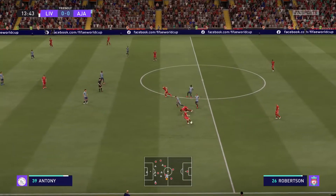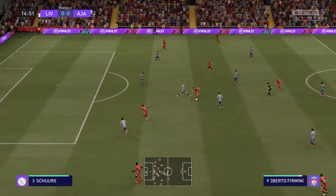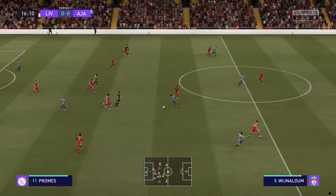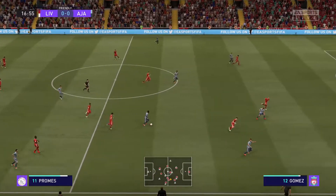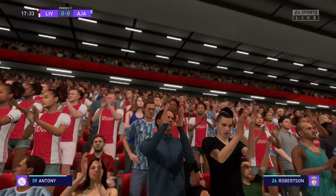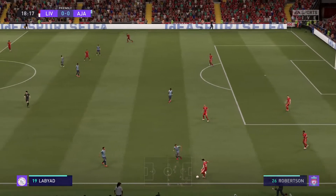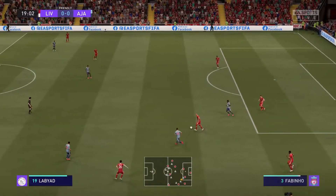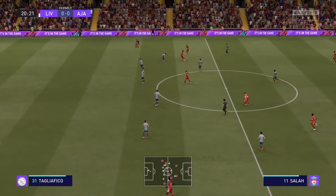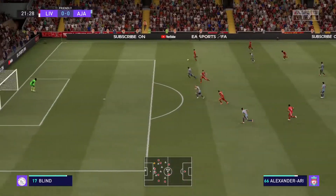Wijnaldum. It's with Roberto Firmino — Firmino wanted to keep it but couldn't. It is to be a throw-in. Andrew Robertson. Wijnaldum now. Salah. Alexander-Arnold. And it's a quality pass.